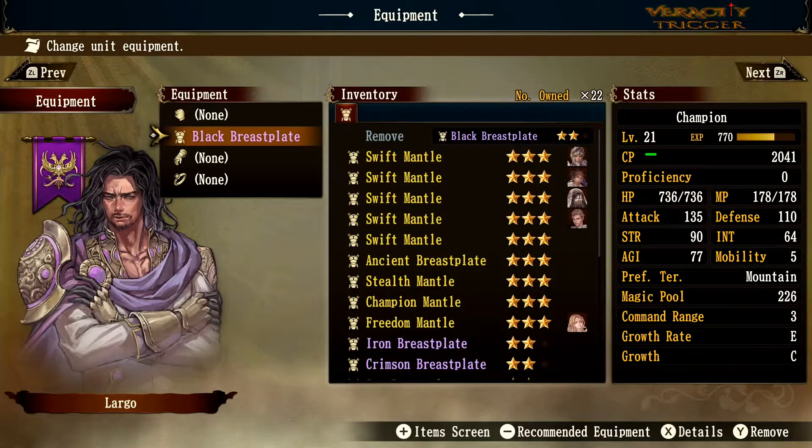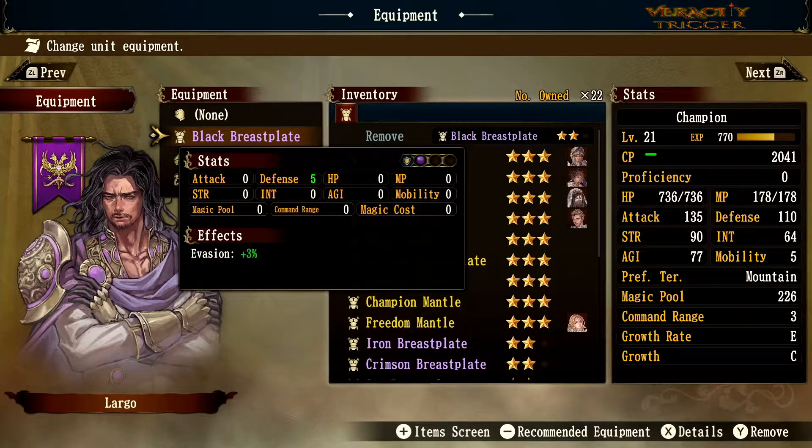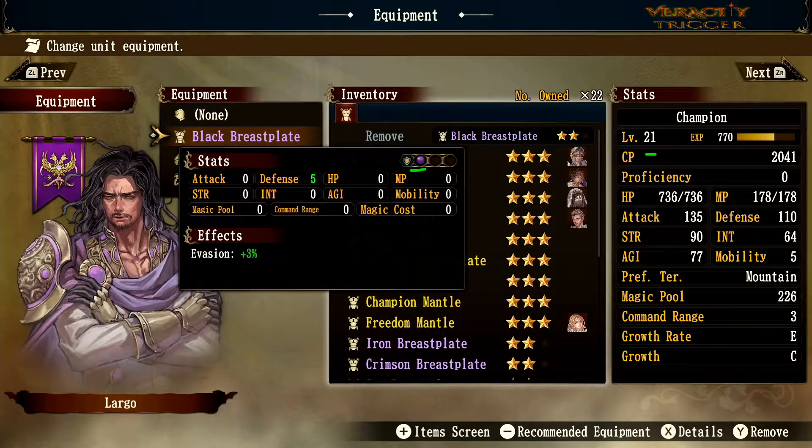The Black Breastplate has five defense and three evasion, which is lower than the Steel Jacket's eight defense, but it also adds a purple elemental orb for defense. If you're fighting a lot of evil knights or dark monsters and want that extra black orb to defend against them, this piece of gear could be right for you.